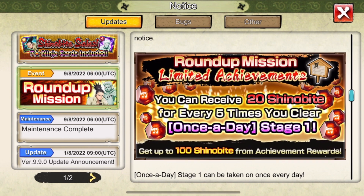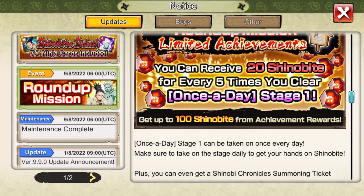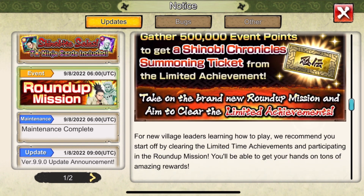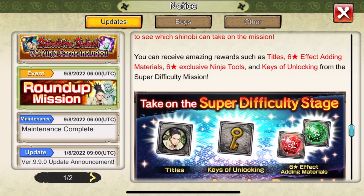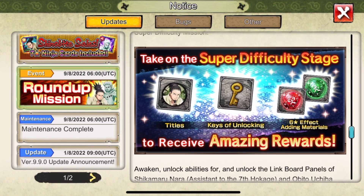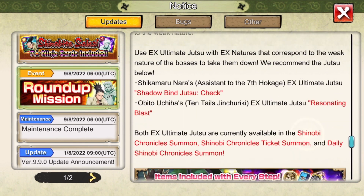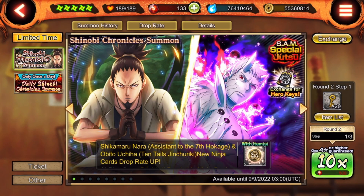You also get 20 Shinobites every five times you clear stage one once a day - very solid. It can add up to about 100 Shinobites altogether, which is super solid. You can also buy Shinobi Chronicles tickets from the shop. Here are the tools you can get - same as always, the super difficulty Shura missions, title keys, and the six-star HP and attack B.